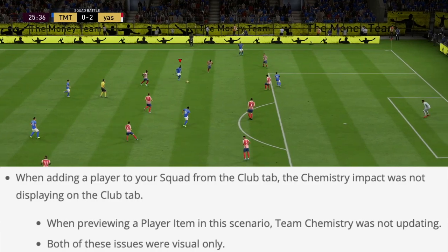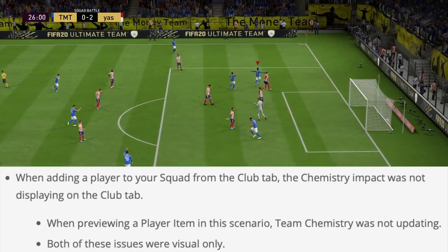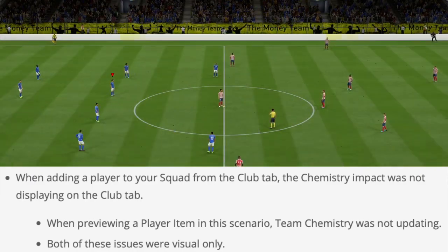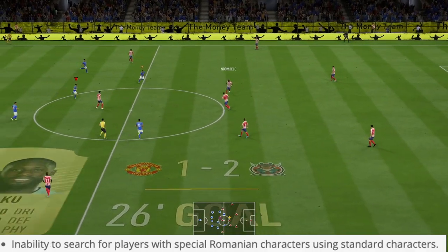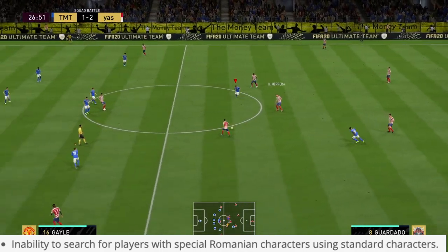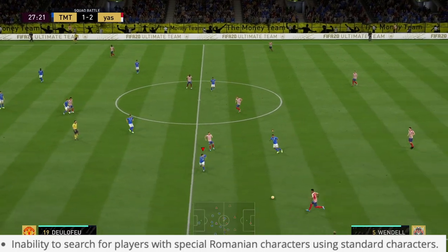When adding a player to your squad from the club tab, the chemistry impact was not displaying on the club tab. When previewing a player item in this scenario, team chemistry was not updating. Both of these issues were visual only. And finally for Ultimate Team, the inability to search for players with special Romanian characters using standard characters. So those are the main Ultimate Team fixes, and I'm very happy that they fixed the consumables issue.